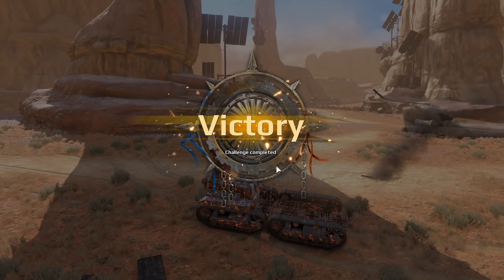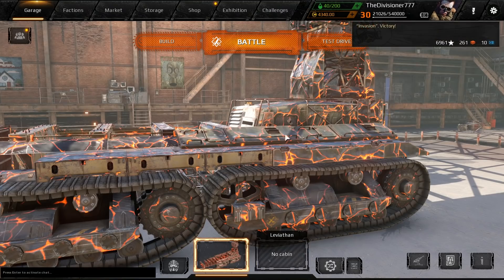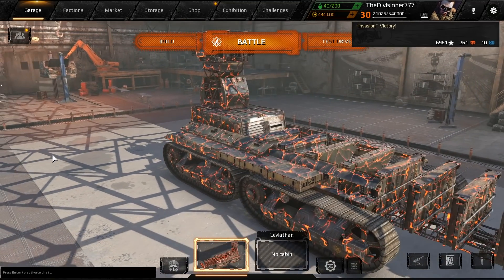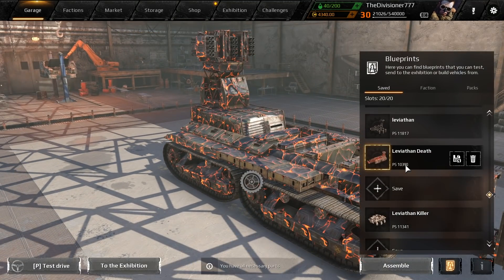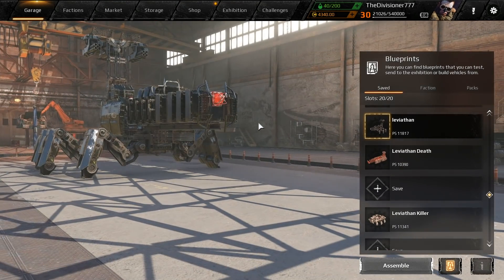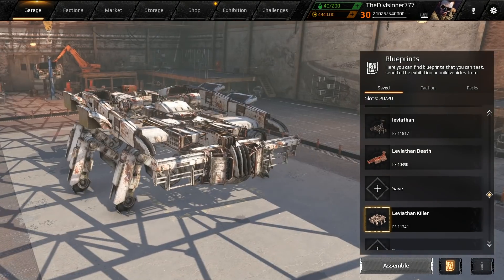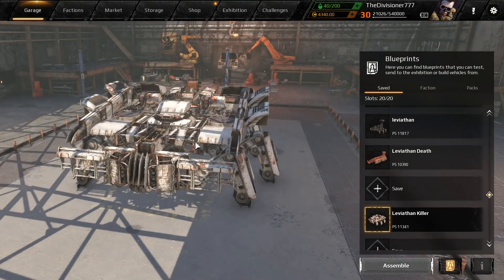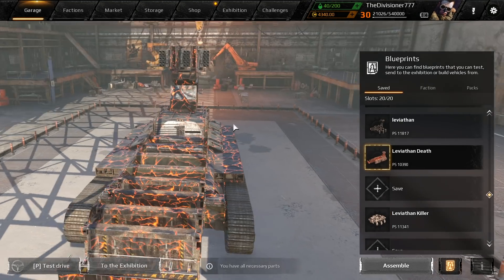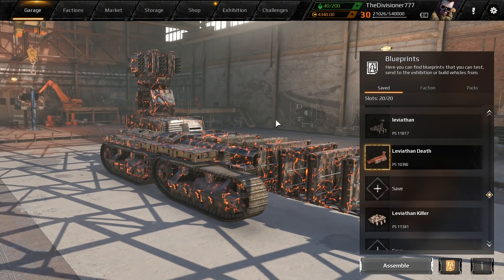Well guys, let me know which one of these is your favorite. Obviously I think the triple crickets build is the best because the crickets are OP, but I'd love to hear your thoughts. So this one was called 'leviathan death,' there's one called 'leviathan' with the retchers, and then this one - which I thought was pretty interesting as a leviathan killer - is actually built decently well. But this triple crickets thing is deadly for obvious reasons. Hope you enjoyed, thanks for watching, see you next time!